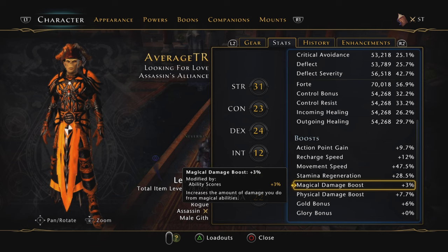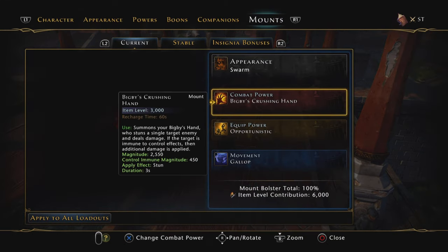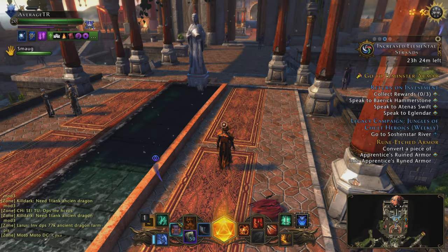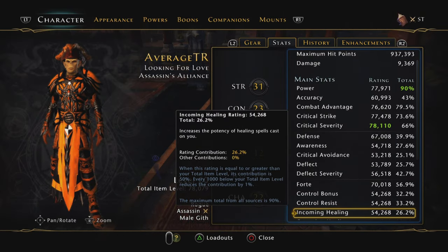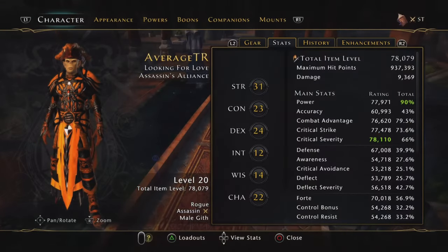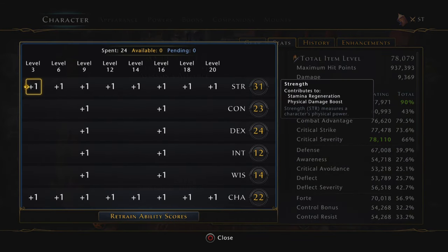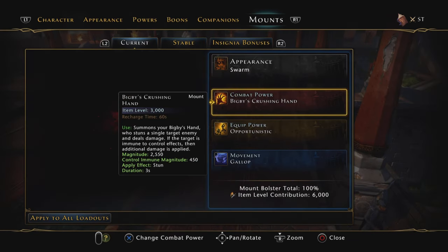Tunnel Vision is easier to get since it's on a number of different mounts, while the Toad is essentially just on the Toad, which is a legendary mount. Now, Big B's Crushing Hand — the magnitude is lower, around 2500, but it does physical damage. So with the 7.7% physical damage boost, plus the control immune and the 450 controlling magnitude with an applied stun effect, if you're a melee DPS with points in Strength for physical damage boost, you'll want to use Big B's Crushing Hand as your single target ability.